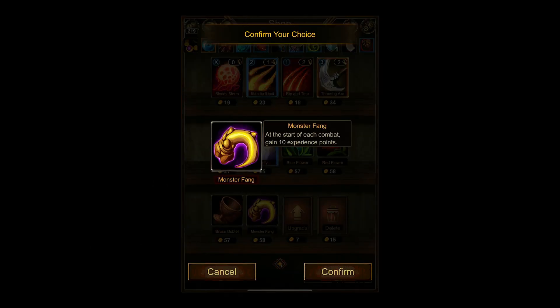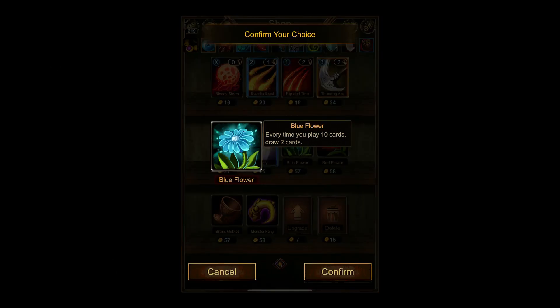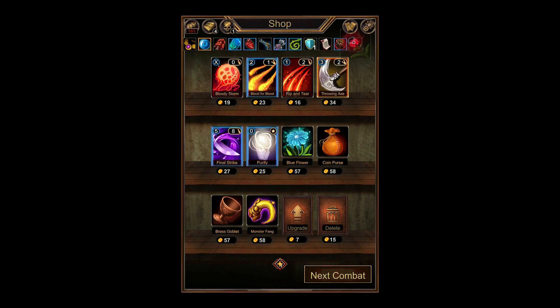So we will take it. Monster Fang — we don't really need that anymore. We've only got like five levels, one more left. Upgrades are really cheap now. Blue Flower — well, except not great. Yes, that is great. Coin Purse.